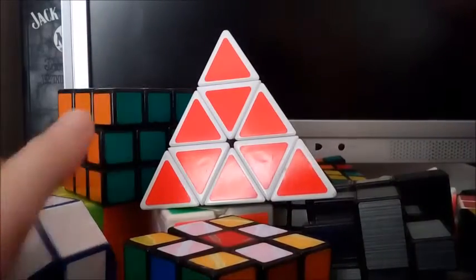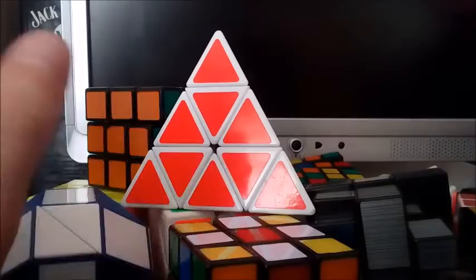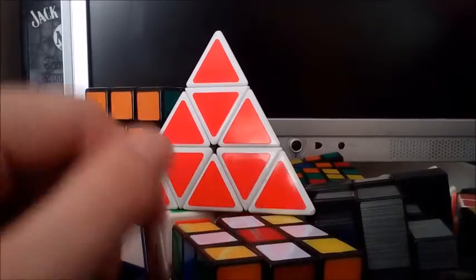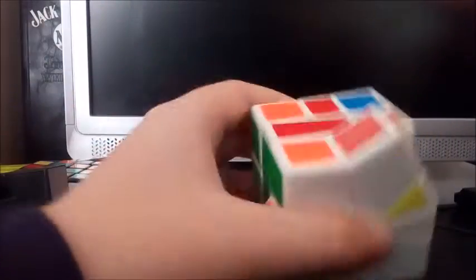Hi guys, it's cccubing and today I'll be doing my entire cube collection. In this collection I have 12 cubes — it should have been 14, but one had its core snap and it was a Rubik's brand so I just chucked it, and another one I lost. So let's start with the GE Square One first.